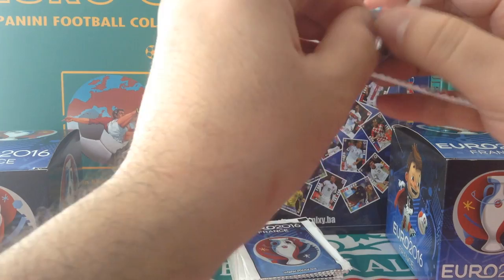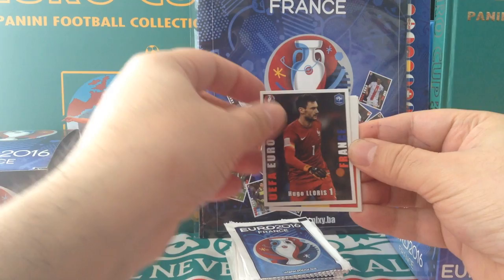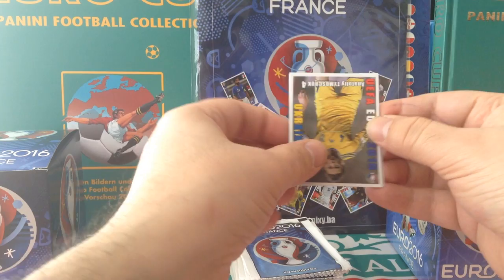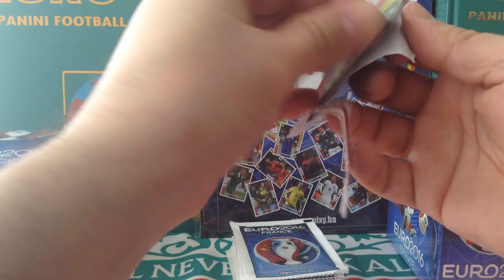Alderweireld Belgium. Loris France. We get another logo — Romania. Timachuk Ukraine. And James McCarthy, Republic of Ireland — and Everton.